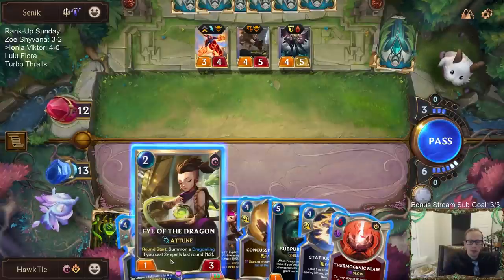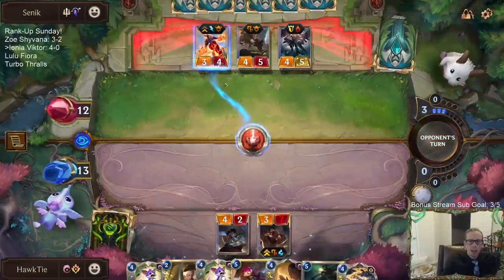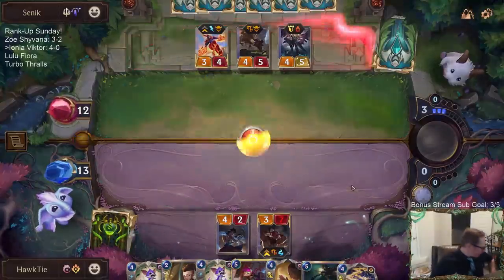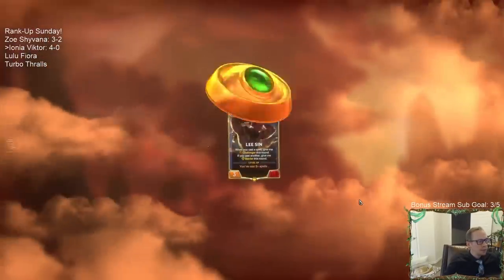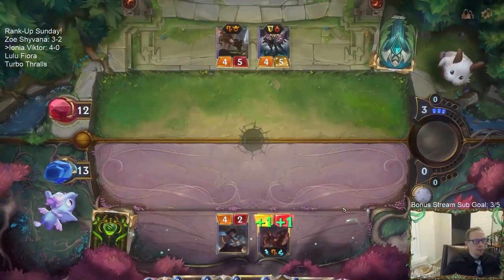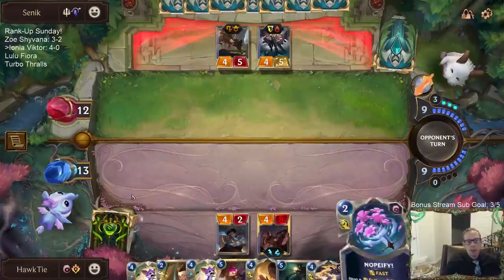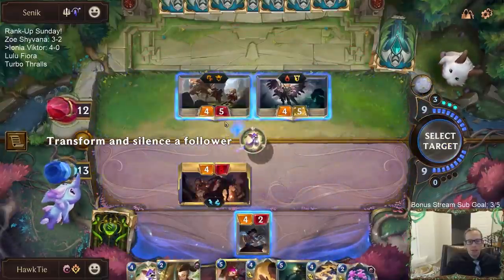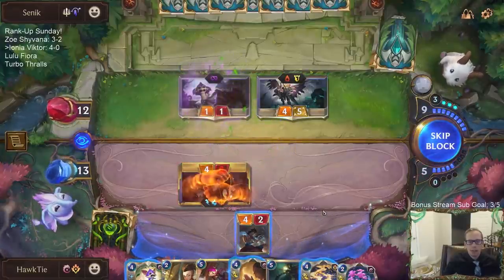If any of these are worth the Thermogenic Beam — I guess the Thermogenic Beam kills Shyvana through Sharp Sight. Of course I have the Whimsy for these other things. Death Ray does dilute your draws, and that's why you really want to pair Death Ray with card draw, because you end up with fewer cards than you normally do.